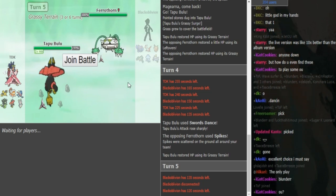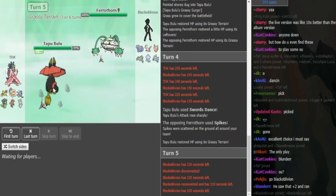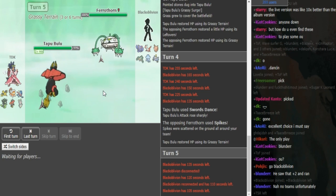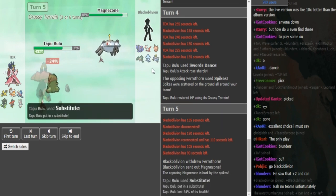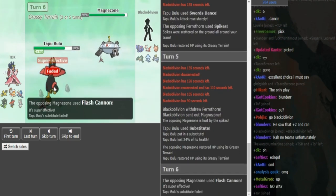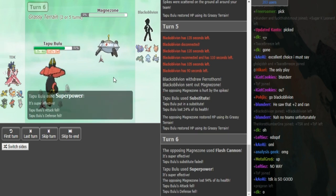TDK has shown SD, and the other moves will be Superpower — then either Hornleech, Wood Hammer, or a coverage move, or Substitute. Black Elvin kind of has to pick his fodder, so he goes hard into Magnezone. We see Substitute, so it's Sub-SD Bulu — that makes me think he has Hornleech to get health back because Sub makes you lose health. He goes Superpower, picks up the Magnezone. Magnezone went for Flash Cannon to break the Sub.